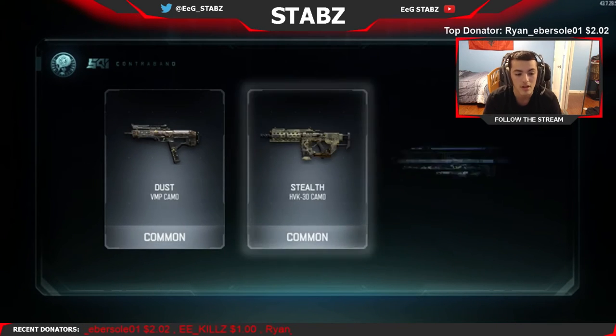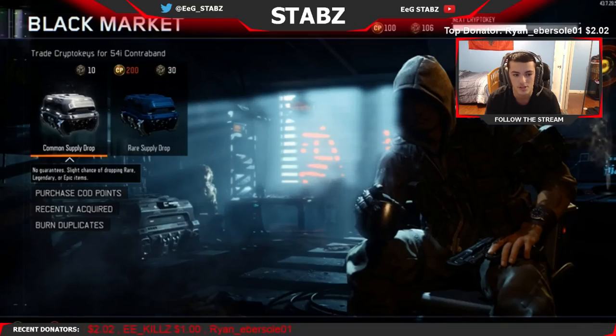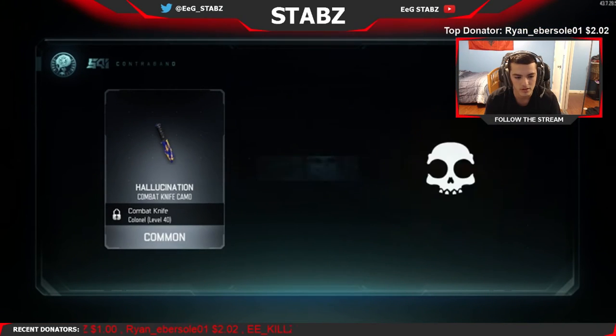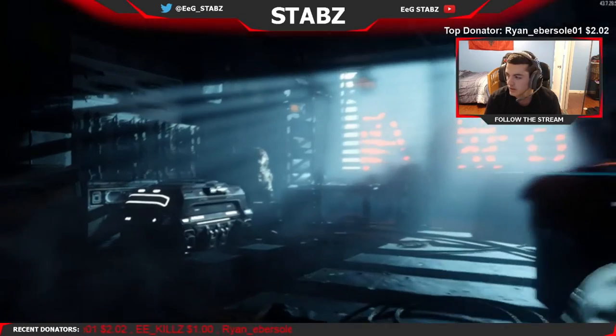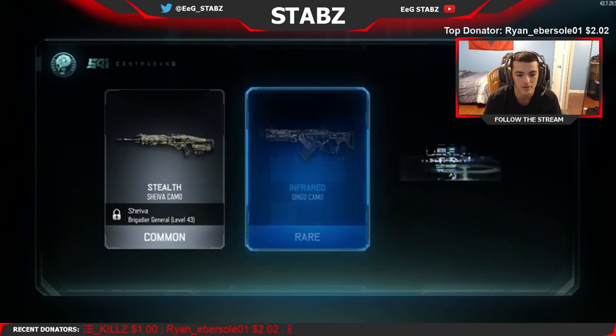We got another common - dust VMP, stealth HBK, and inferno XR2. That was just a shitty drop. Another common going - hallucination, I already have that. Viking helmet and blue eyes decal - already have that. That was another shitty one. Stealth on the shiva.